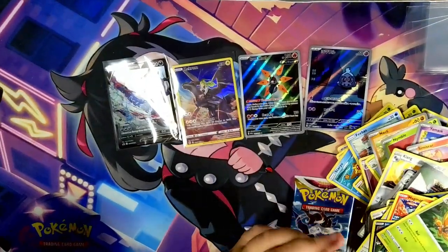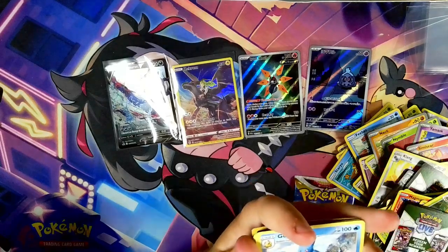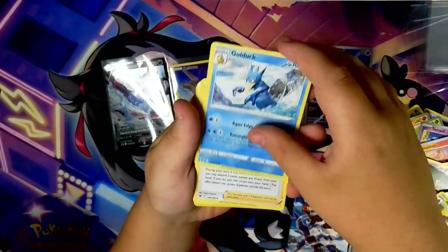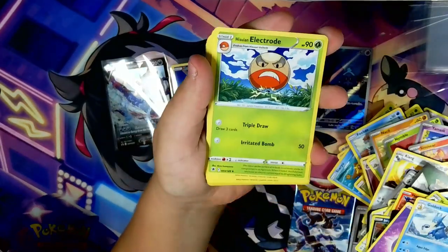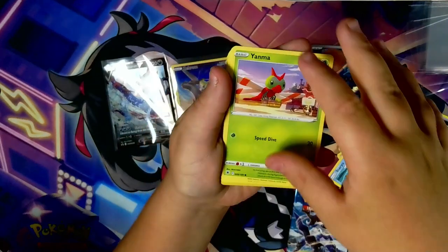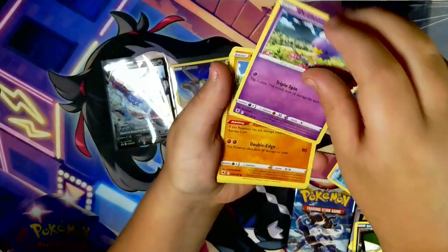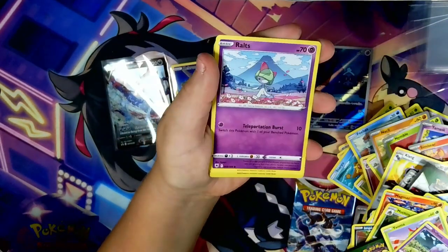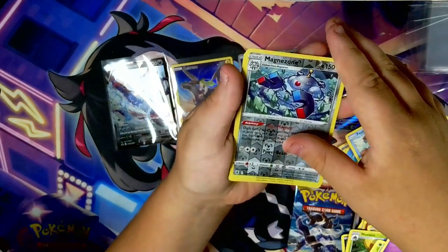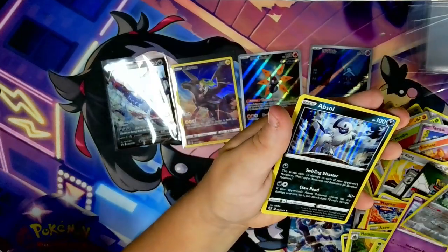First Astral Radiance pack. We have Psychic Energy, Golduck, Braviary, Eelektross, Poochyena, Yanma, Drifloon, Sawsbuck, Ralt, Magnezone, and Absol holo.